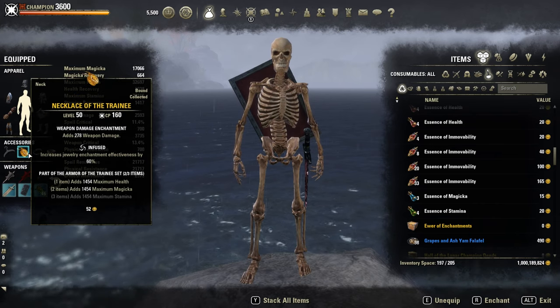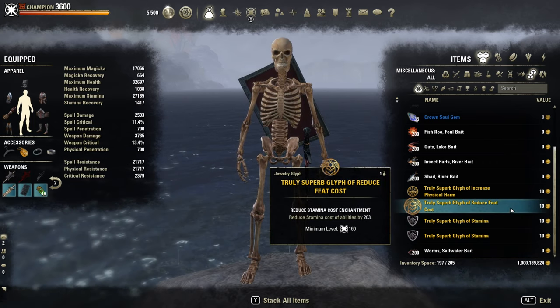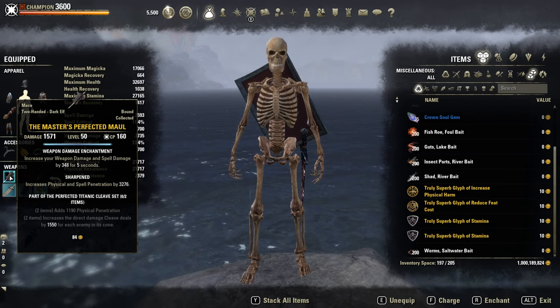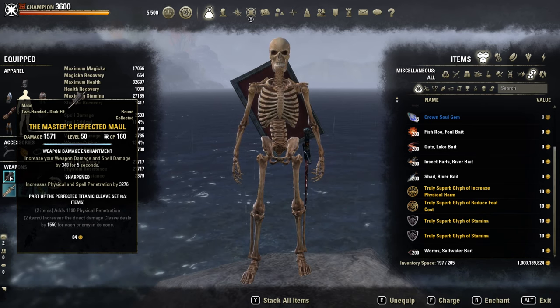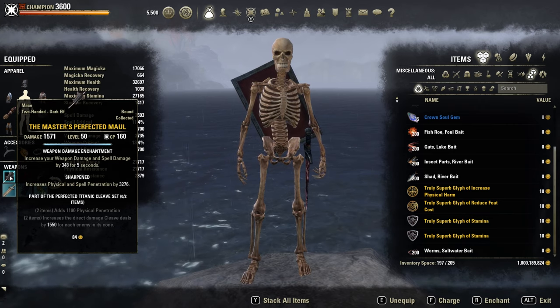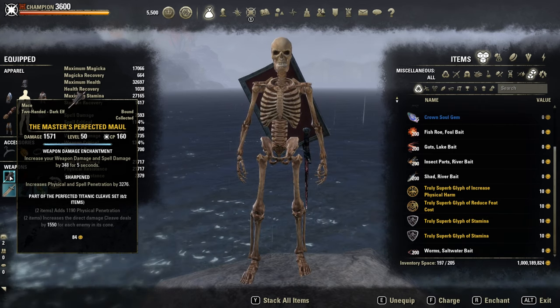For non-CP I recommend using a Stamina Cost Reduction glyph instead of full weapon damage. On the front bar, the most important weapon: the Master 2-edged maul in Sharpened with the Berserker glyph. This juicy weapon hits extremely hard against multiple targets. I love to play it and I'm happy that they still didn't nerf it.